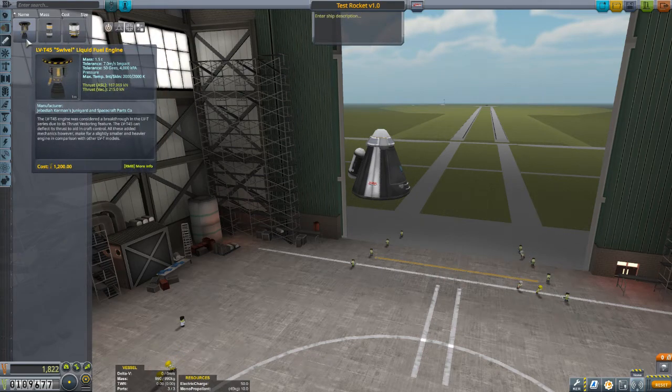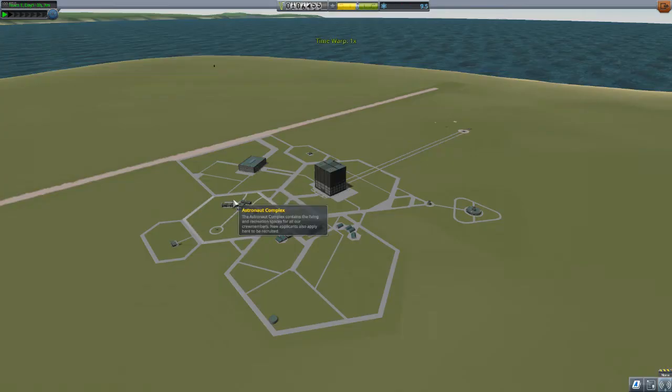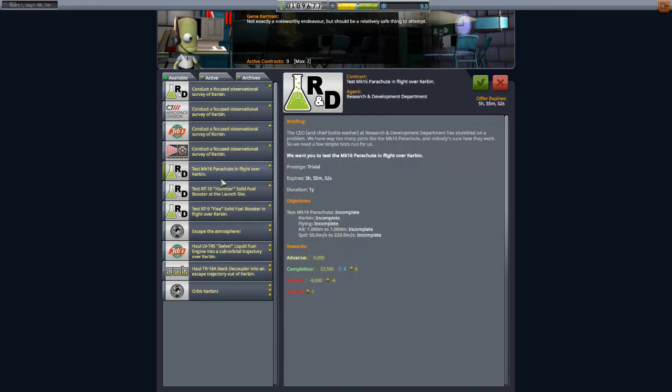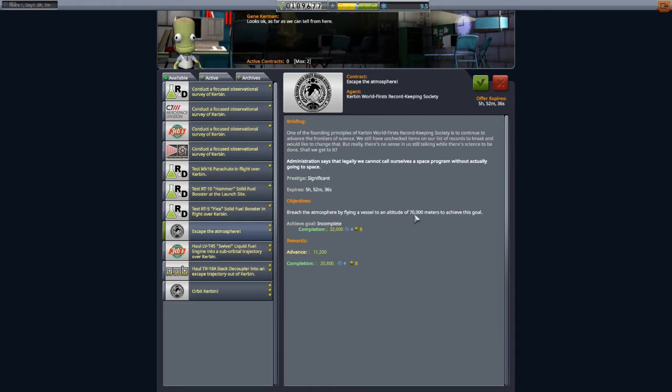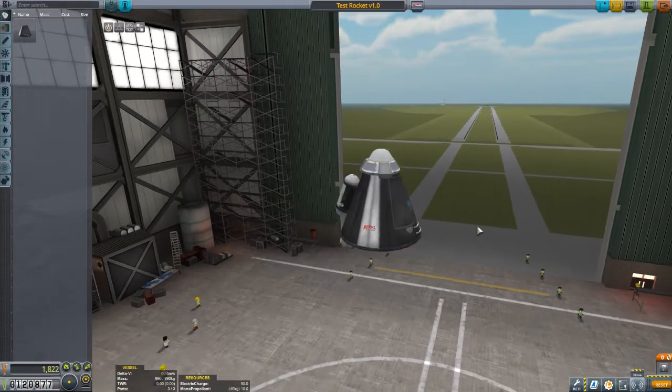We should be able to break through the atmosphere - we might fail a few times. The escape atmosphere mission requires flying to 70,000 meters altitude. Last time we only reached about 12,000 meters. We'll get a lot of money and indirectly a bunch of science too, so we'll accept that contract and head back to the vehicle assembly building.